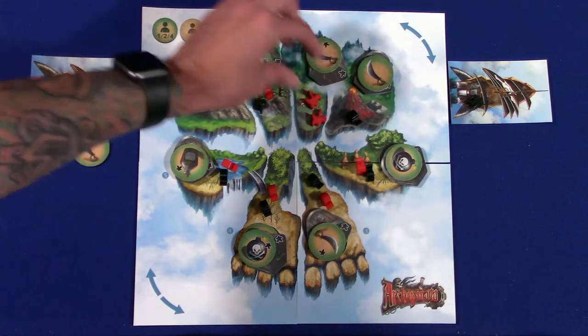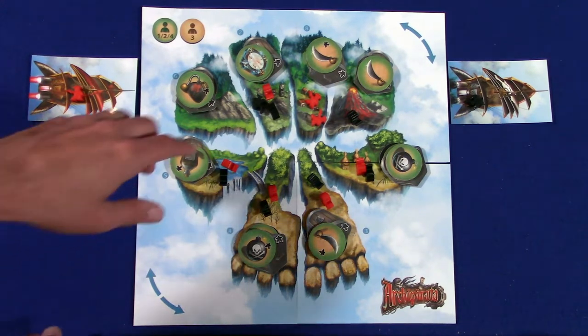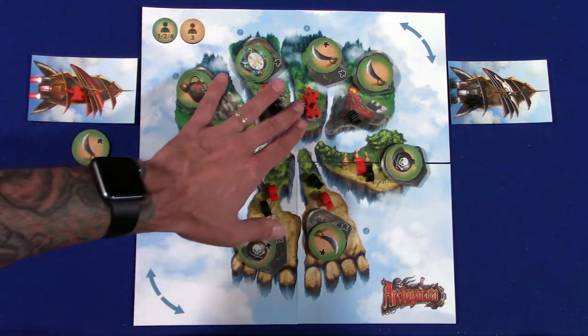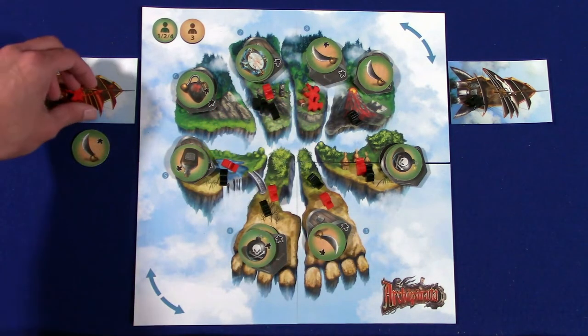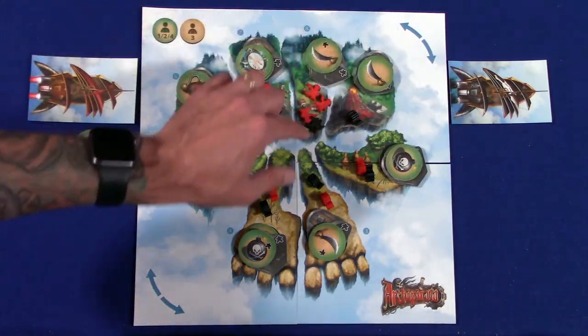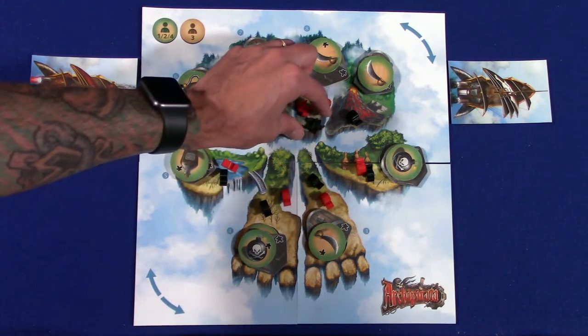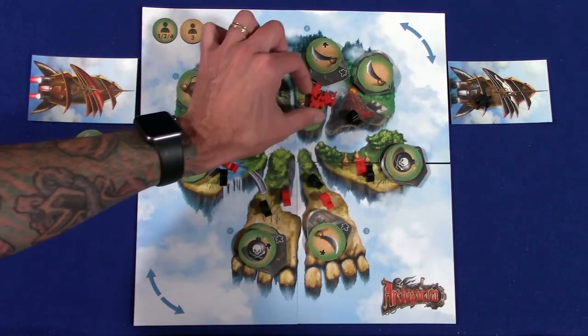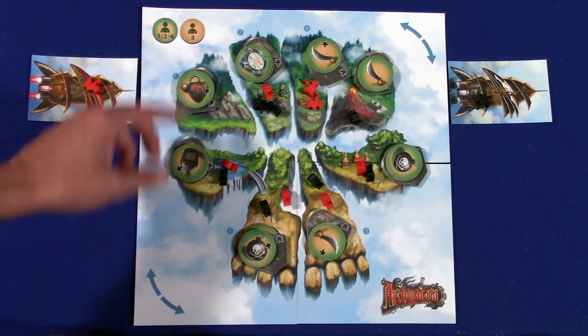Now this guy can come down into the middle here and bring these guys in. There's another step to this — after you activate the tokens, there is a combat phase. What you would do is look to see if at any point there are at least three pirates of one color on a location and only one of another color. For example, if there were three red and only one black pirate, the red pirate would have combat with the black and this pirate would be eliminated. But early in the game, you don't really have to deal with that.